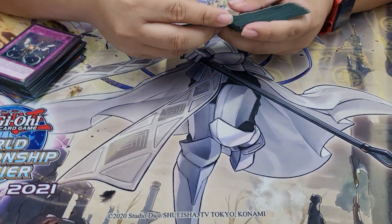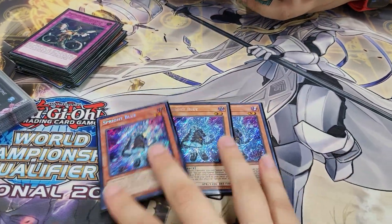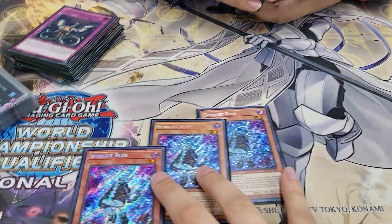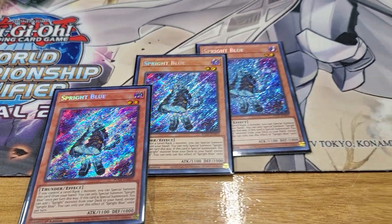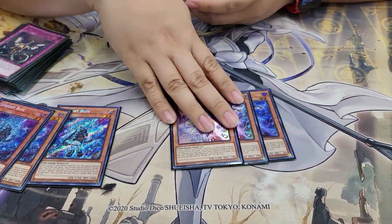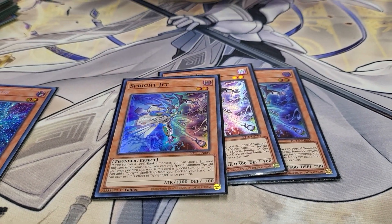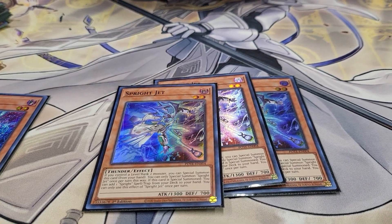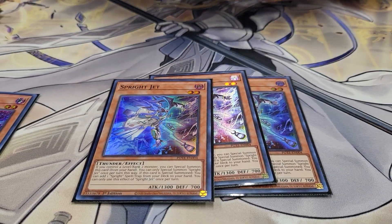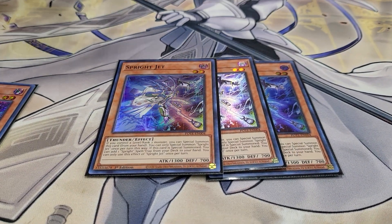Now onto the fun part — the new cards. So what does this guy do? It searches you a Sprite Monster. And then you search the cool card, Jet — the one that searches out the smaller trap, your starter or your Smashers. It's pretty good.